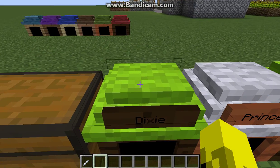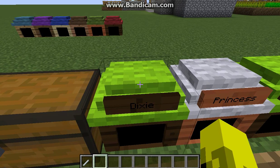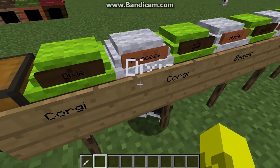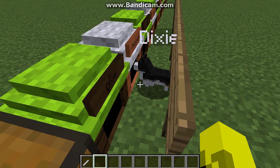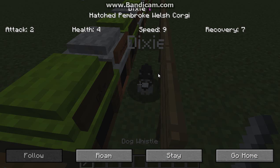The first breed we're gonna start out with is the Corgi. We have the Pembroke Welsh Corgi. I'm getting a dog whistle, and this is how you can see their stats. You can see if they're female or male, you can see their name up above, and it says where they're from. It's a Pembroke Welsh Corgi - it has an attack of two, health of four, speed of nine, and recovery of seven.